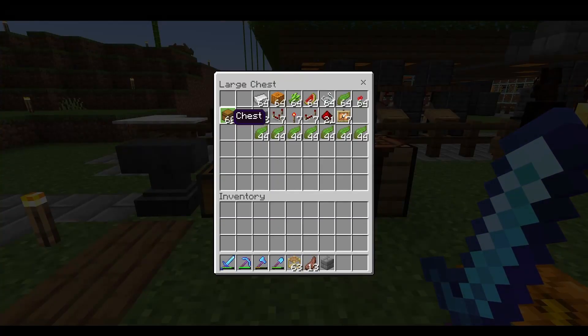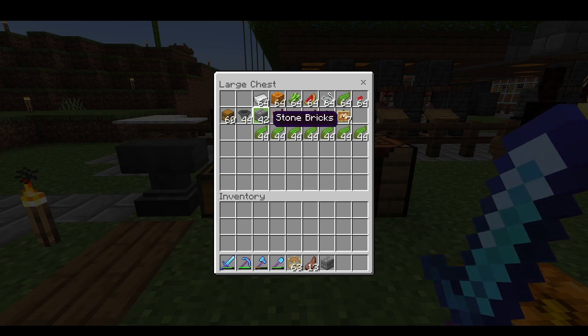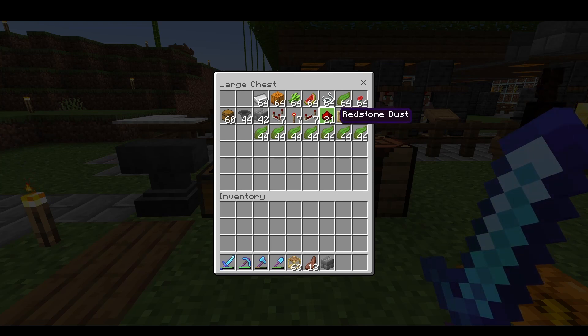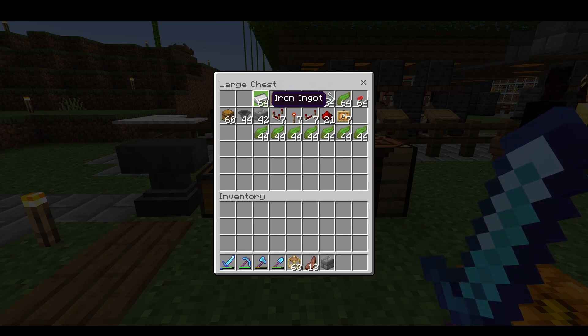We are going to start with 60 chests, 44 hoppers, 42 stone bricks, 7 redstone comparators, 7 redstone torches, 7 redstone repeaters, 21 redstone dust, 7 item frames, and then we're going to do 7 layers.